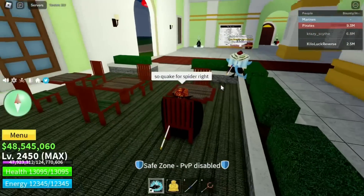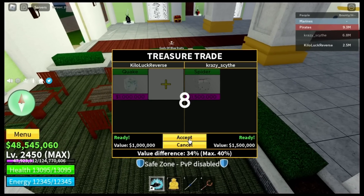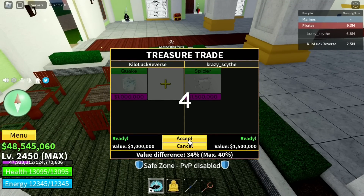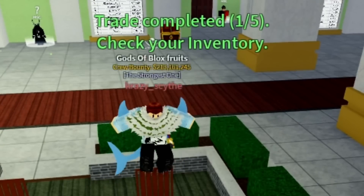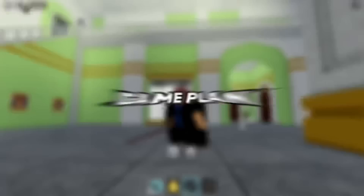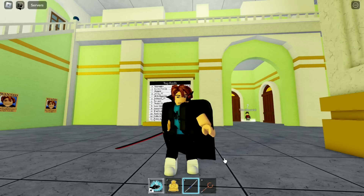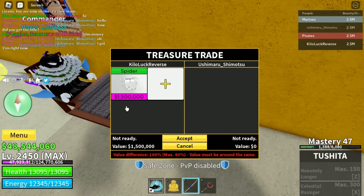I finally found the trade for spider. This guy is going to trade me — please don't jump off. Three, two, one — let's go! We finally did it! Thank you so much, man. Now my plan is to trade this spider for a quake and a magma. I found this guy on my Discord server — you might want to join.